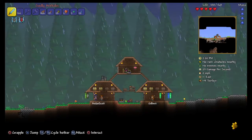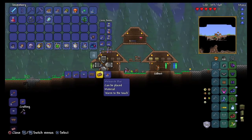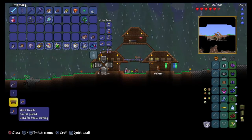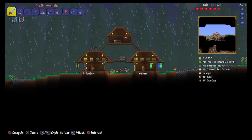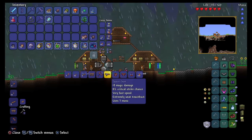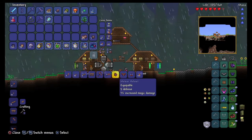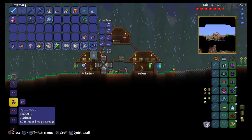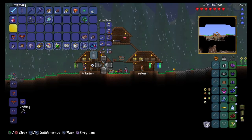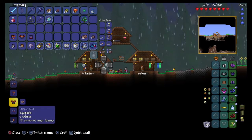Let's wait for myself to respawn. I'm not sure if that'll be enough to make the full set of armor, but let's have a look. This is what the meteorite armor looks like, and the set bonus is it makes the space gun use zero mana instead of seven. Mana is those little stars you see at the top right of your screen. Okay, I do have enough to make the full set.